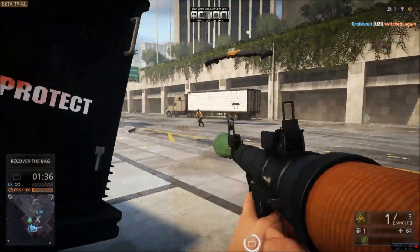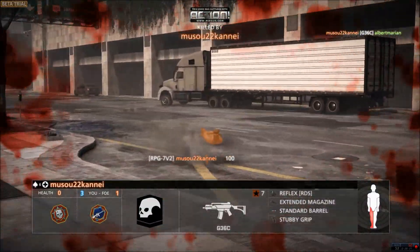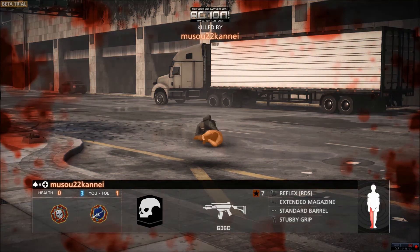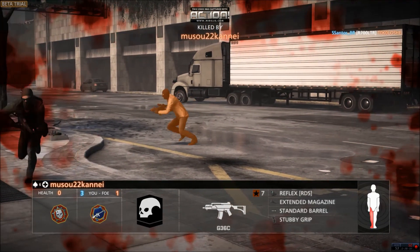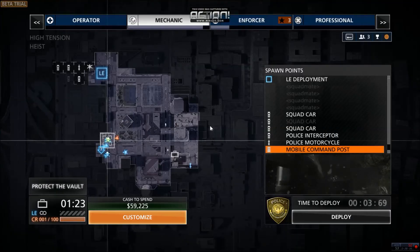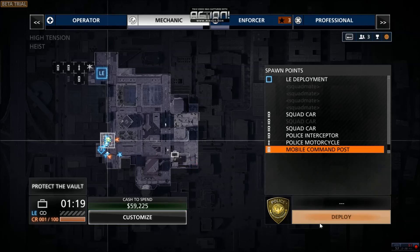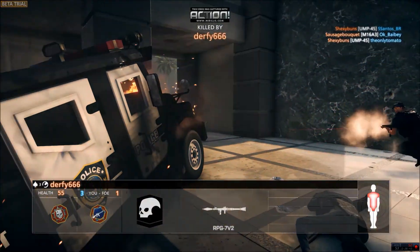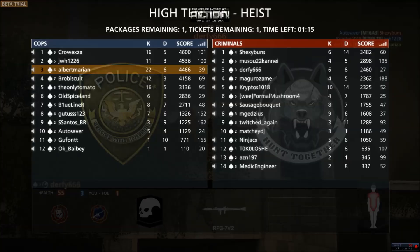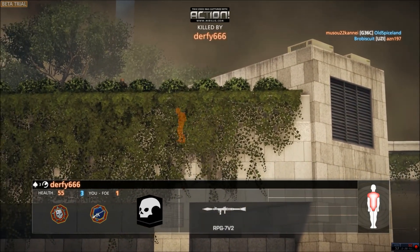I see this guy coming down here — check this out. I shoot an RPG to this guy's face and I still trade with that guy, and he gets revived using the revive perk. The assault class in this game has the ability to revive itself. I don't know if they're gonna keep that, but I think it's extremely overpowered. That's your typical body spawn in Battlefield — the Command Truck was my spawn last time, but an RPG took it down so I got taken out by it.